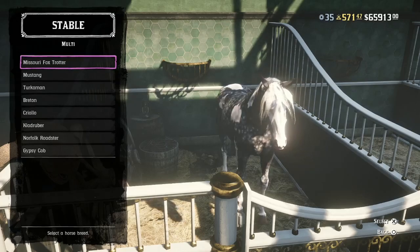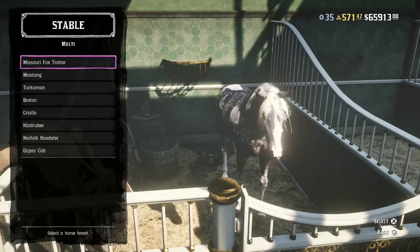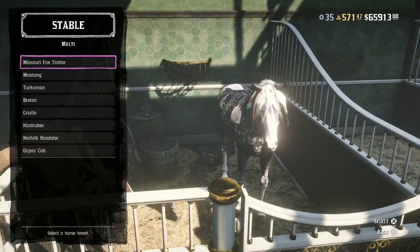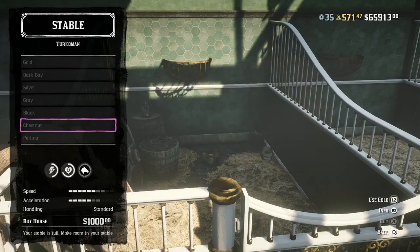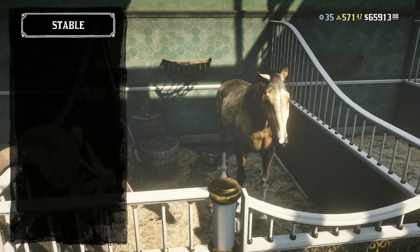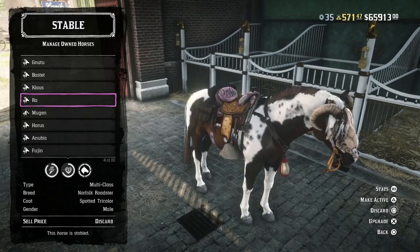The Missouri Fox Trotter is the second fastest horse in the game, but you can count it as third because of the Arabian, so it's kind of two-ish, three-ish. From that point, if you're not looking for the Arabian, the Norfolk Roaster, or the Missouri Fox Trotter, it really comes down to number four, which would be the Turkmen. The Turkmen's stats are pretty much equivalent to the Missouri Fox Trotter. I'm going to show you the max stats when they're both completed because I usually rock both of them.